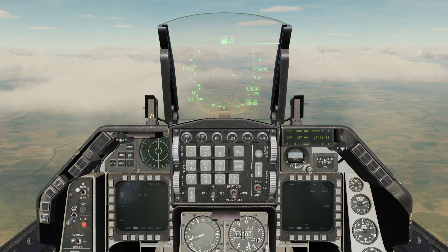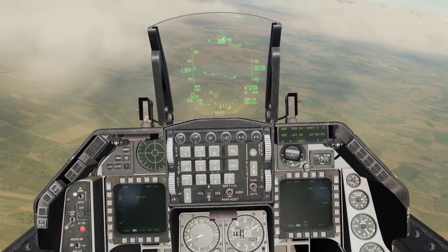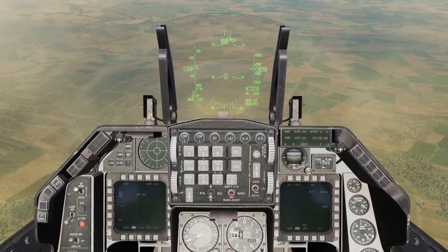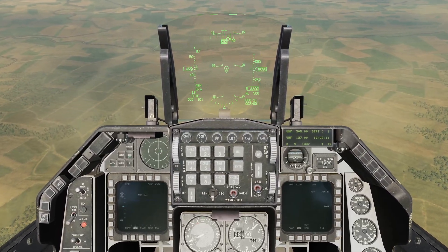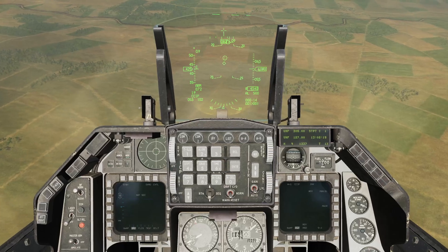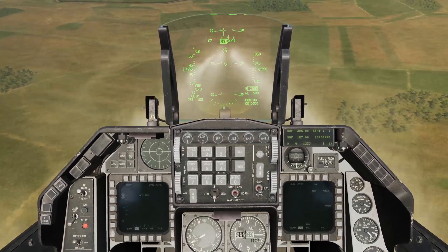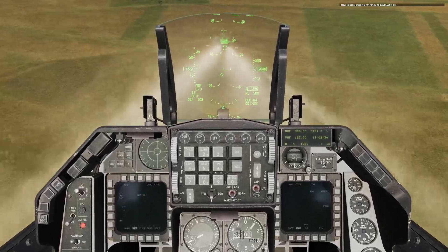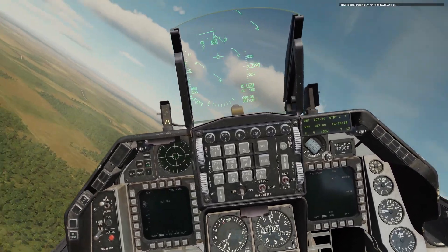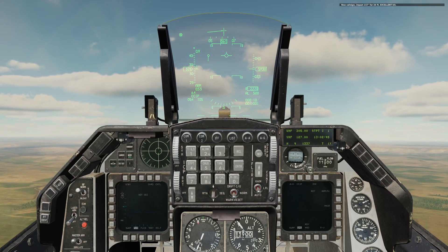We've got our PIPR on the HUD. I'm putting the PIPR on the target and deploying air brakes as I'm getting a bit fast. We're at about 20 degrees nose down. The PIPR is traveling up the HUD as we accelerate and get closer to the ground. Waiting for the cue — we have the cue — and firing off rockets in pairs. Every tap sends more of them. Pull-up, throttle up, and away. Excellent hit!